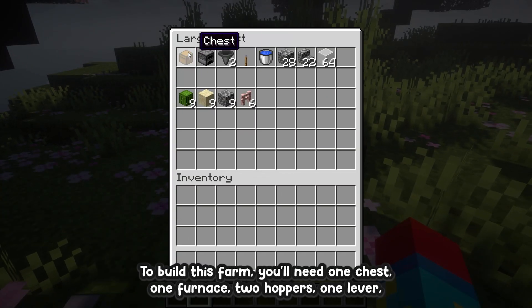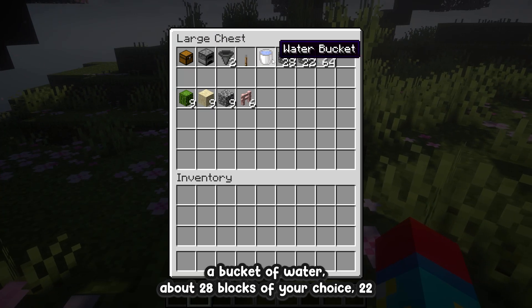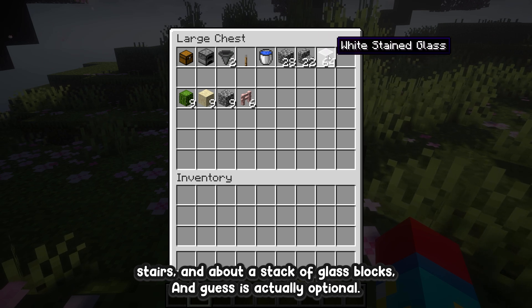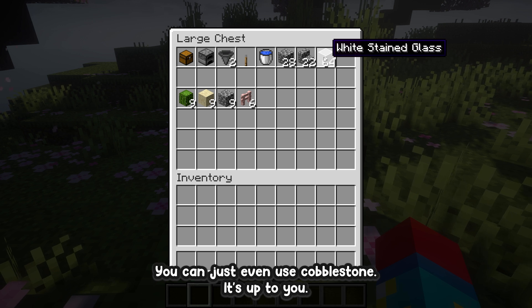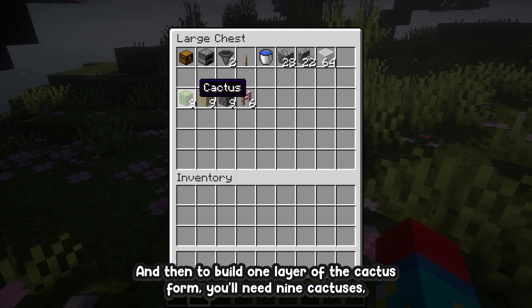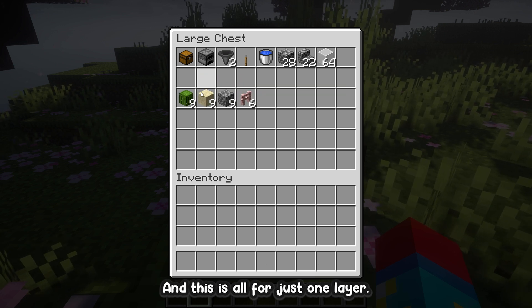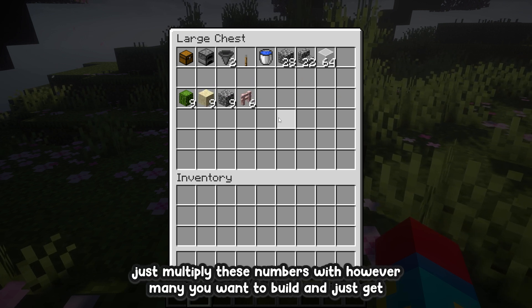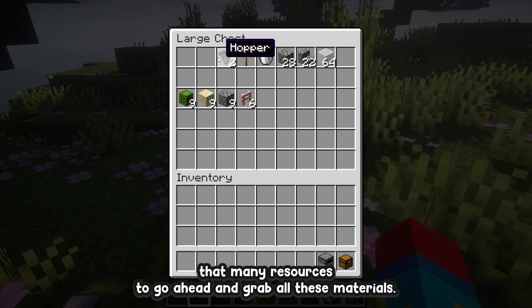To build this farm, you'll need one chest, one furnace, two hoppers, one lever, a bucket of water, about 28 blocks of your choice, 22 stairs, and about a stack of glass blocks — though glass is optional, you can use cobblestone instead. And then to build one layer of the cactus farm, you'll need nine cactuses, nine sand, nine solid blocks, and six fences. This is all for just one layer, so if you want to add more layers, just multiply these numbers by however many layers you want to build.